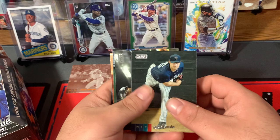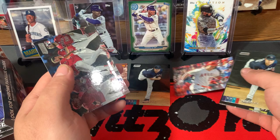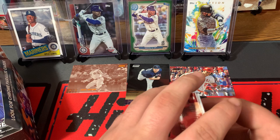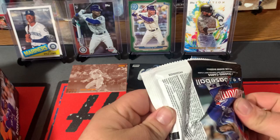There's Garrett Cole, Shed Long, Johnny Bench — that's a nice one. Mike Trout — that is a black parallel Mike Trout, so that's a nice one. And Matt Theis Rookie Card. Black parallels have the black name and the black Stadium Club logo. So that is a nice one there. Best name in baseball.